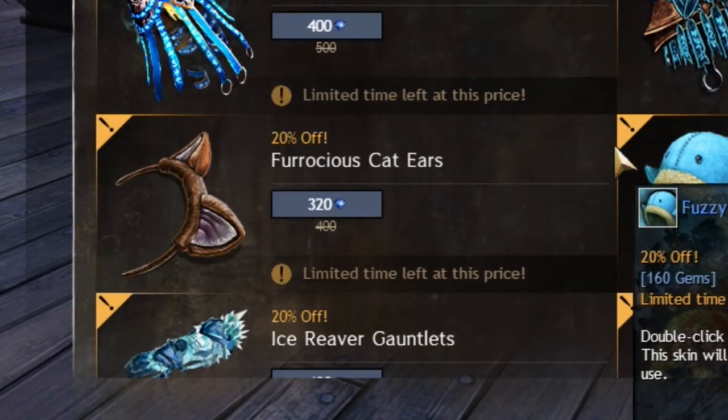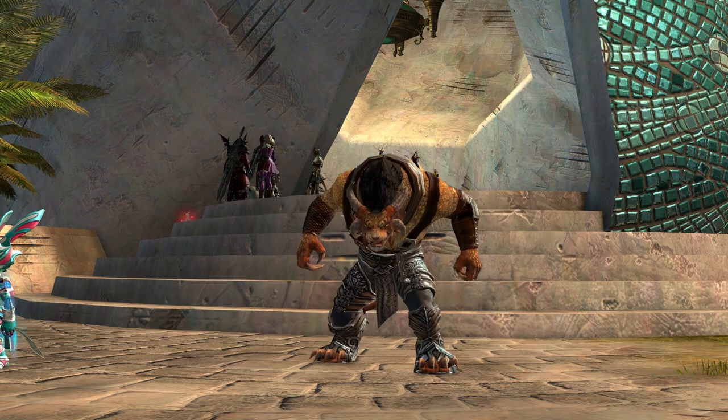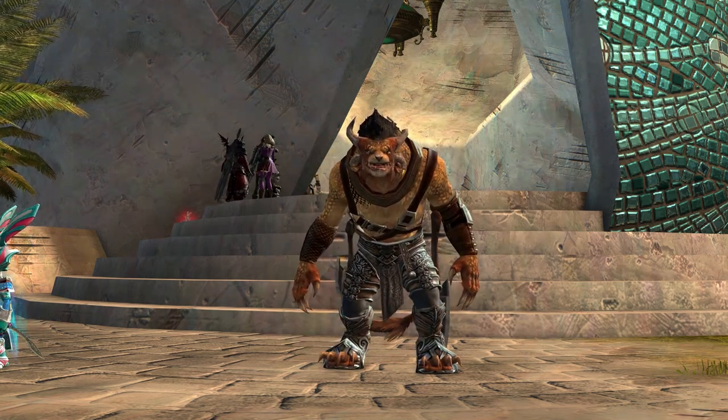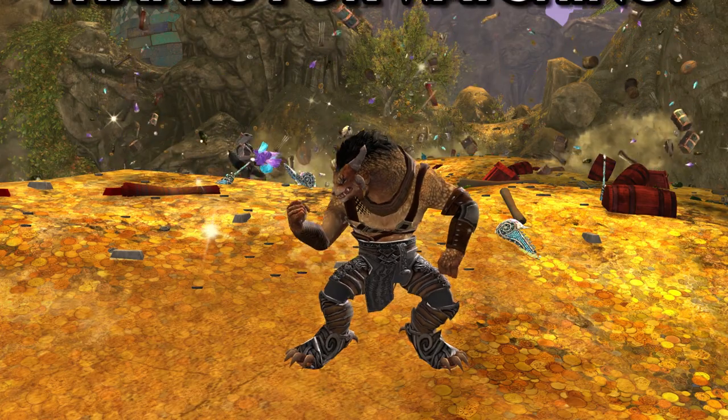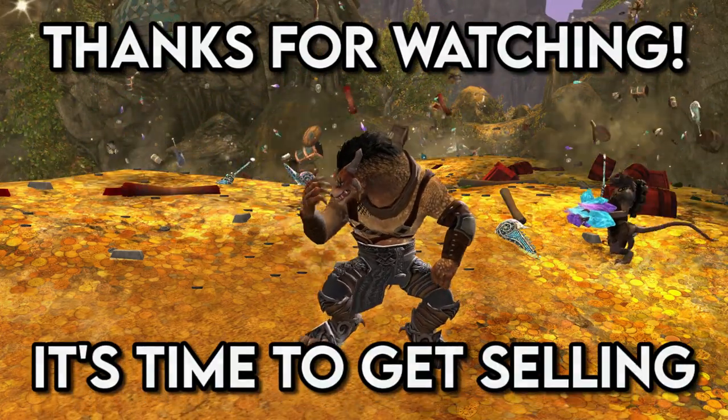However, after that set of core unlocks, it actually doesn't matter what you go for. And there you have it — my strategy on figuring out what to sell and when to sell it. Let me know if you have any questions, or if there are any particular topics you'd like me to cover when it comes to getting things done in Guild Wars 2. Thanks for watching, hit the like button, subscribe, and I'll see you next time.